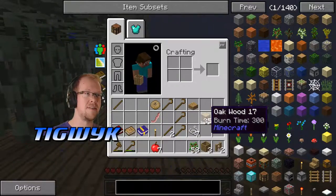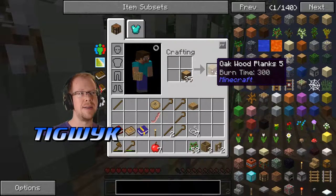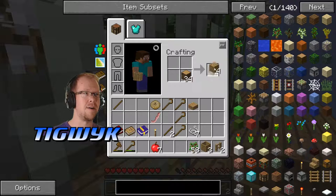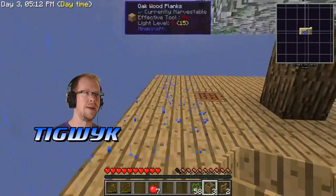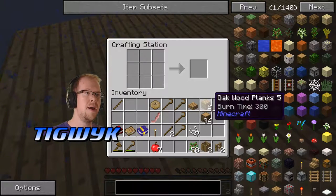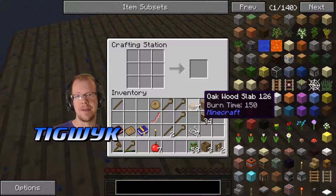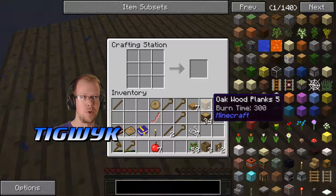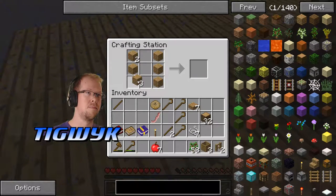I created some barrels while you guys were away. What I did is I took some wood from my trees and refined it into wood planks by putting it in my crafting grid. Then using the crafting station, if you put enough wood planks on the bottom row — three in a row — you get six slabs. Slabs are useful for extra flooring and can also be used to make the barrel. You line the outside of the grid and put one slab at the bottom and you have your barrel shape.